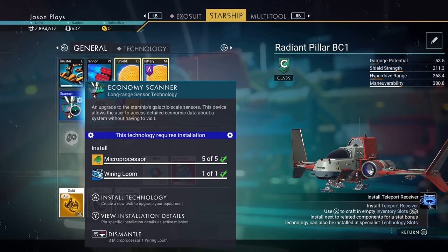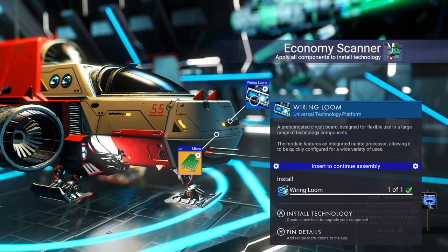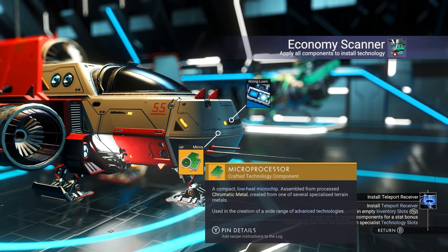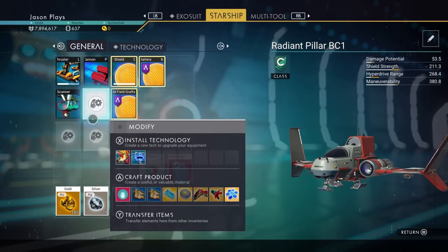Go back to your Economy Scanner — it wasn't working because we didn't have the ingredients before, but if you select it now it'll say you have the stuff. Let's install it — we're installing the Economy Scanner and the microprocessors. Boom, there you go. Now we have an Economy Scanner installed.